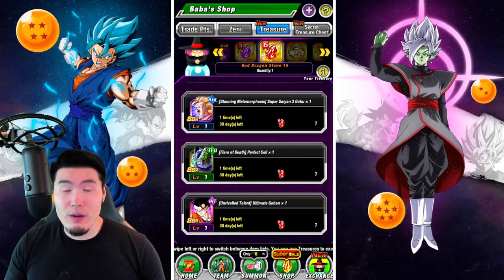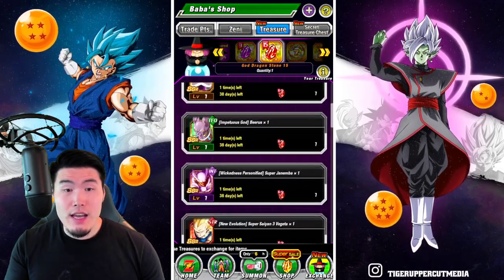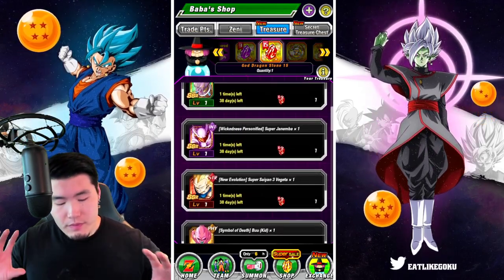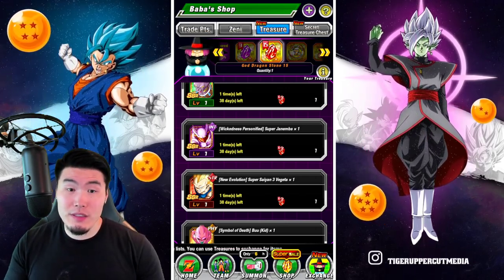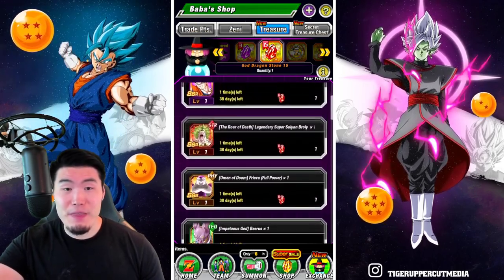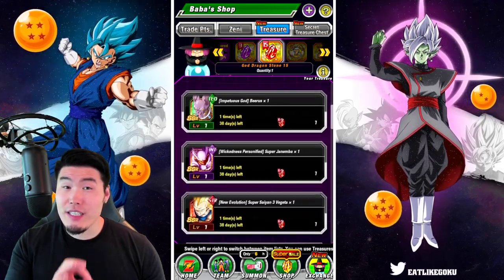So if you are missing some of these Dokkan Festival guys and want to keep as complete a collection as possible, I would definitely go for one of them. Out of the Dokkan Festival units, I would definitely consider INT Janemba. Even though he's not as good as he was when he first Extremely Awakened, he still puts out some pretty good damage and his defense is still one of the best among these Dokkan Fest units.